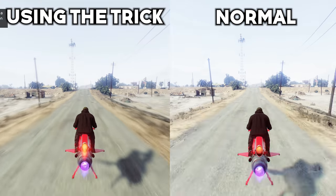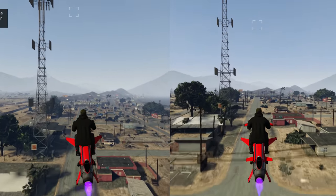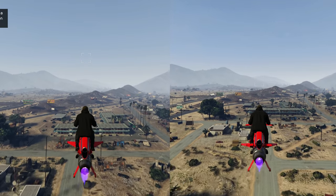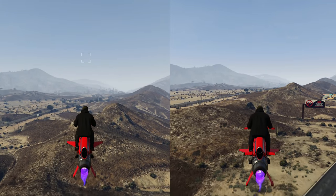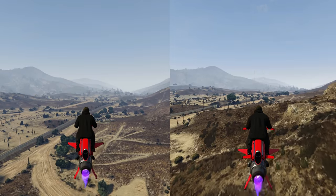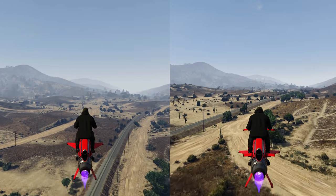To show you how much faster you can actually go, I'm going to put this clip next to a clip of me flying the Oppressor Mark 2 normally and you can clearly see how much faster you're going by using this trick. This is something I do every single time I fly this bike — it's even more beneficial when you're traveling long distances. Going 22 miles per hour faster will make a huge difference if you're going from the bottom to the top of the map.